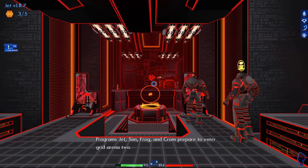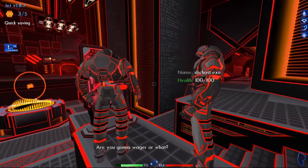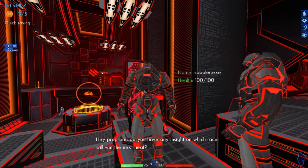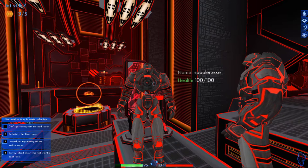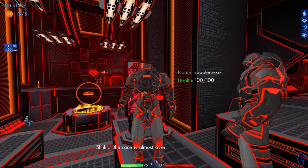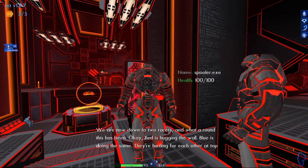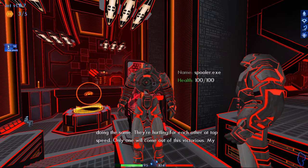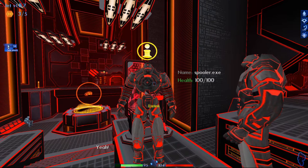Prepare to enter Grid Arena 2. These guys are kind of important — you're going to want to walk in and listen to them. One NPC tips that you should always go with the blue racer; no matter what, it's always the blue racer who wins. The announcer calls the race: red and blue are hurtling toward each other at top speed, only one will come out victorious — and blue wins. What a race.